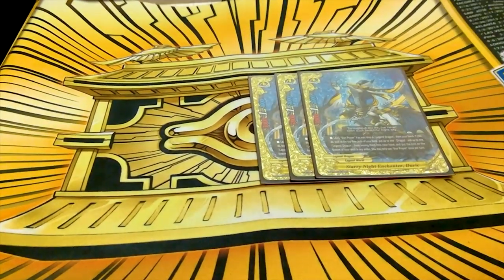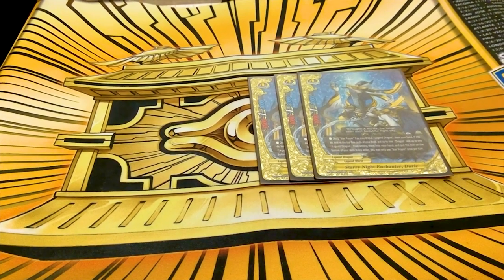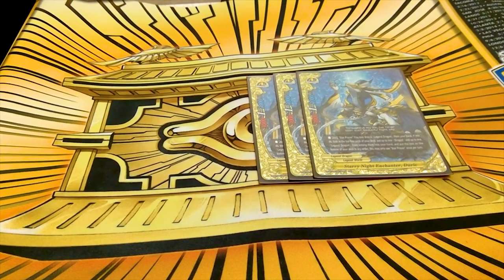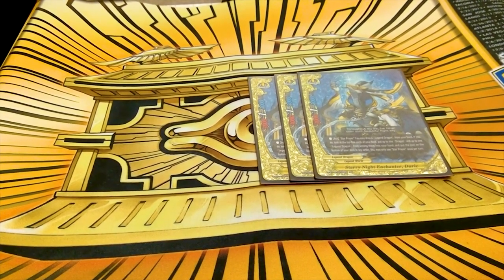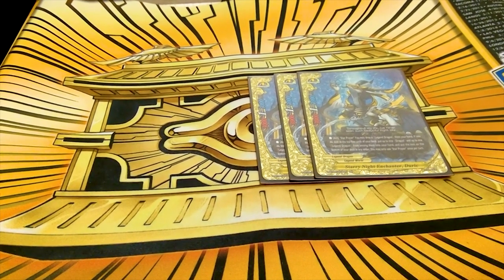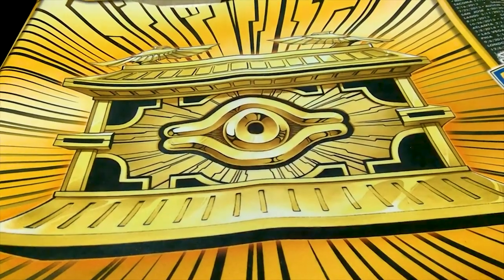We're running three copies of Starry Knight Enchancer Durik, a 3-1-3 size 1. Hard once per turn because it's a named ability. You can drop a Legend Dragon card — monster, spell, item, whatever — check the top five, add one card with Dragod in the attribute and one card with Legend Dragon in the attribute to your hand, and the rest go to the bottom. So you get some nice Tsukuyomi-style stacking. Running it at three because if you see two, one doesn't do anything. Also you run quite a few cards that aren't Legend Dragons, so there have been moments where I haven't had great discard targets.